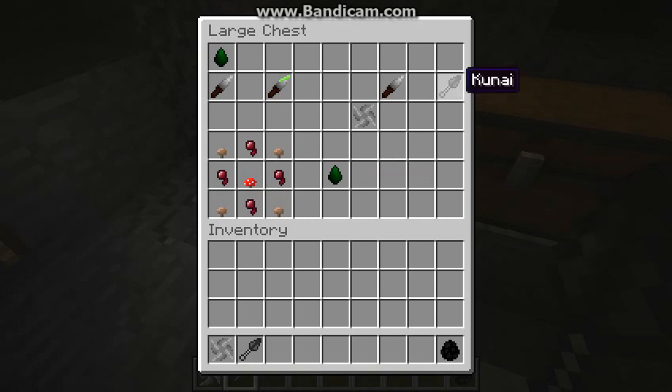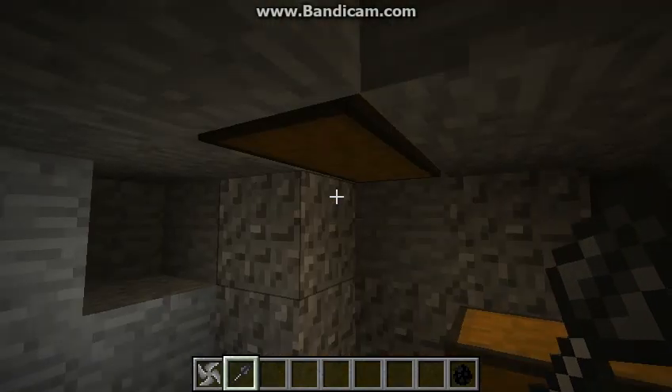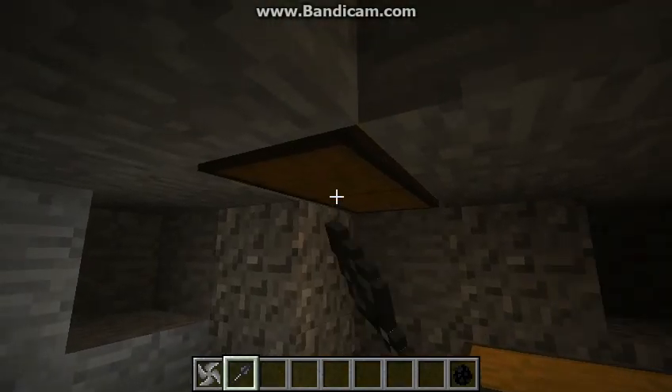And to make a kunai — yay, knives — you're going to need a shuriken placed diagonal from a tanto, because basically a kunai is just like a knife on a throw.